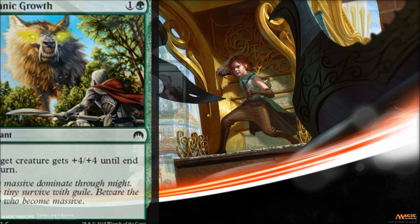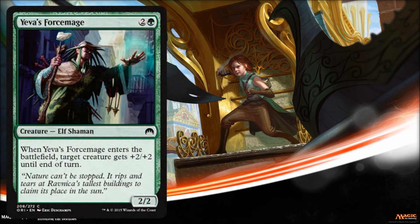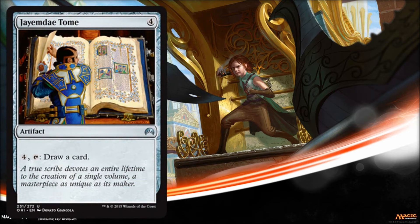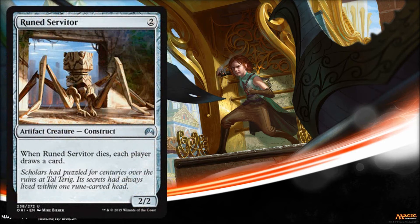Titanic Growth, Fastwood Gorger, Eva's Force Mage, Gold Forge Sentinel, JMA Day Tome, Meteorite, and finally Rune Servitor. So those are all the cards that have already previously been spoiled but we haven't seen them in their actual Magic Origins version. There they are officially confirmed by Wizards.